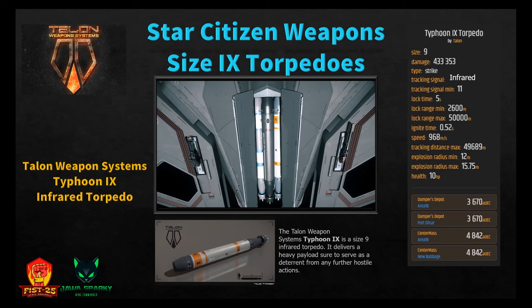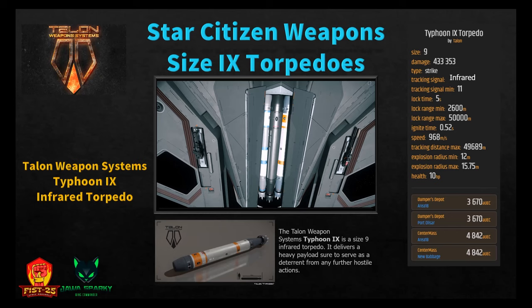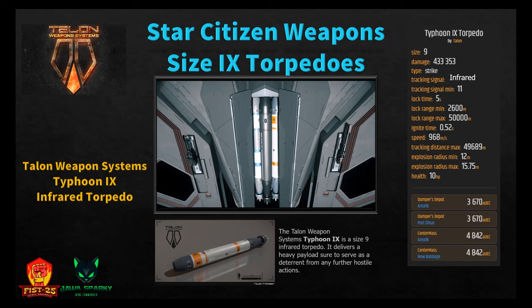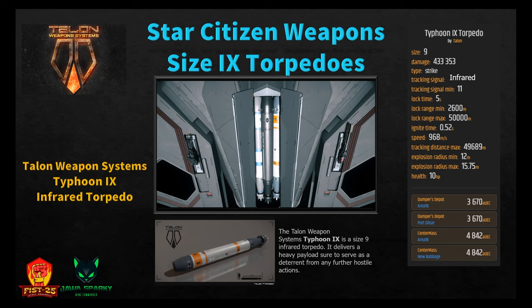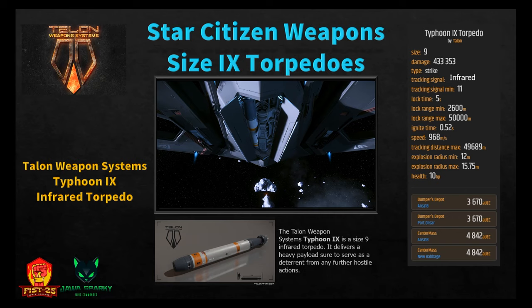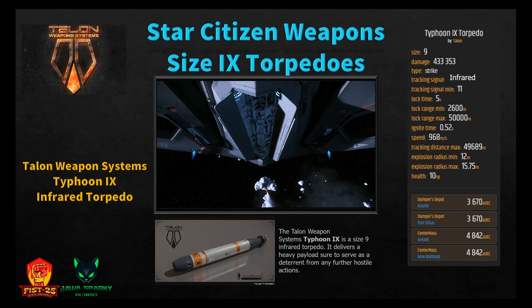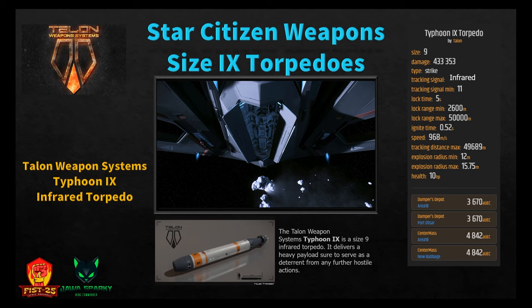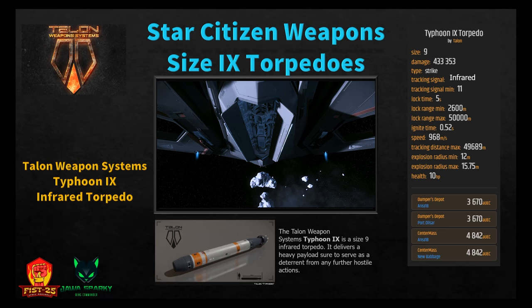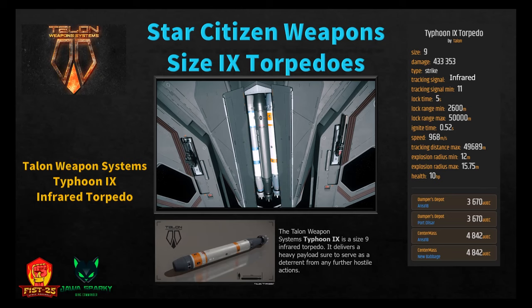Now the big daddies: three size nine torpedoes. The Talon Typhoon 9 is an infrared torpedo delivering a heavy payload sure to deter further hostile actions. It does a staggering 433,353 damage — about four times the size seven yield in only two larger sizes. Tracking signal minimum 11, lock time 5 seconds, lock range minimum 2,600 meters, ignition 0.52 seconds, speed 968 m/s, tracking distance 49,689 meters, explosion radius 12 to 15.75 meters. Available at Area 18 or PO for 3,670 Alpha UEC, or Area 18/New Babbage for 4,842 Alpha UEC.